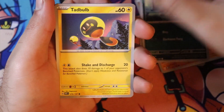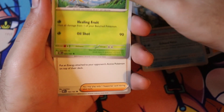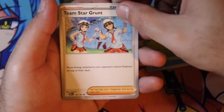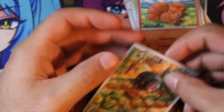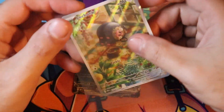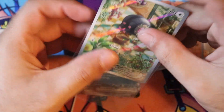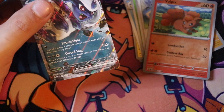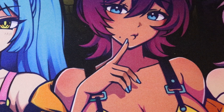Toadscrewal, Poundor, Catbulb, Seismitoad. A Brawlov? Now that one I don't know. Team Star Grunt, Vulpix, Lechonk, Lechonk — Illustration Rare! And a... good lord. Thank you. Charizard EX. Even when we're not even trying, Charizard Flame still finds its way to tempt us every time.